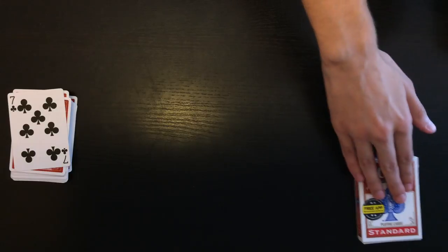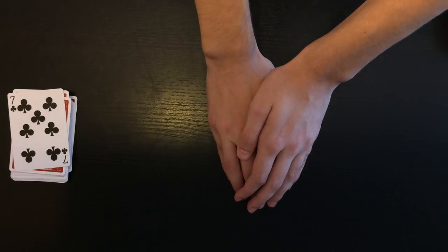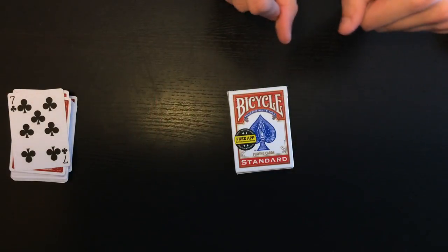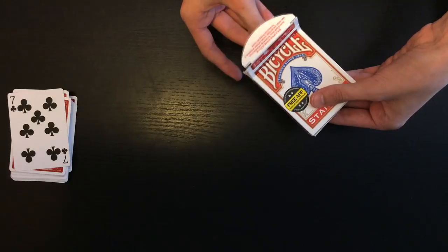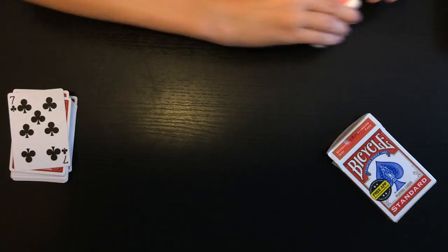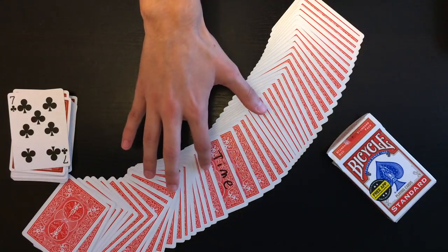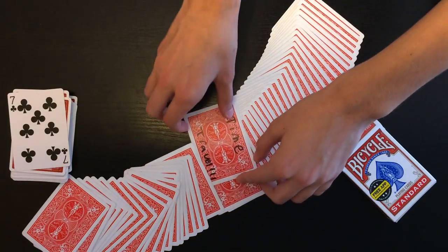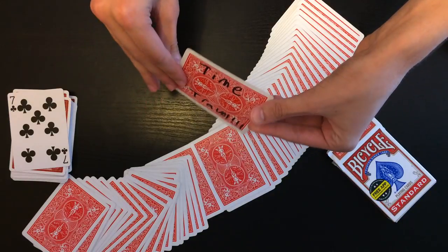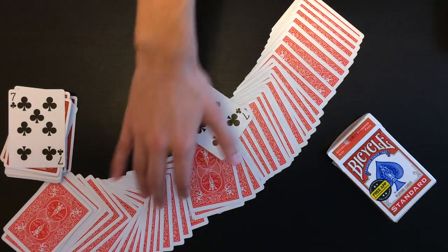This deck has been here the entire time, and now I'm going to go back in time. Evan, take the deck and spread it face down in the camera — you should see one card that actually says 'time travel' on it: the seven of clubs. And that is the trick!